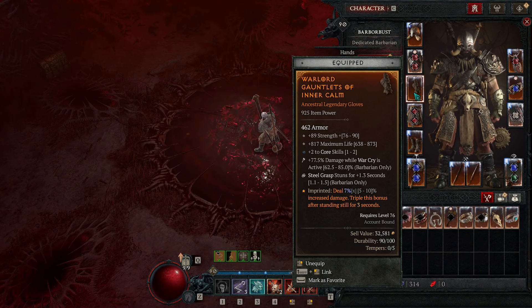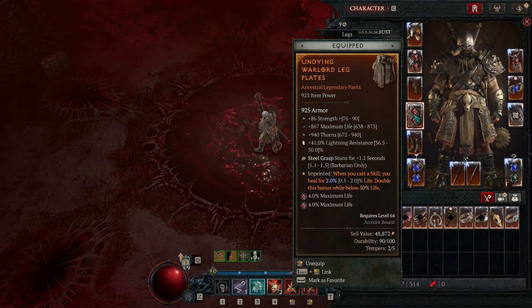The Rage of Haragath is an extremely important piece. I got really lucky - this is the first one I had with max damage reduction with a greater affix and max unique power at 60%, so this is huge. The gloves are not perfect - I wanted damage while berserking and Steel Grasp ranks. Core skill ranks are great; you could do ranks to Rend and you'd want attack speed and critical strike chance. These pants I just found; you would want another resistance instead of thorns, and we are using Undying.